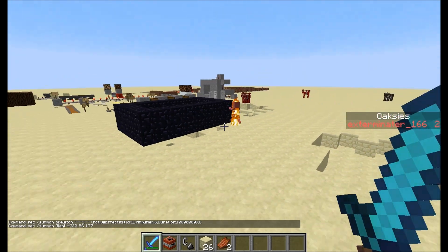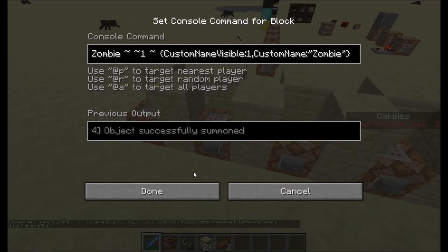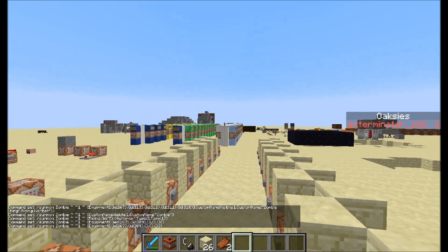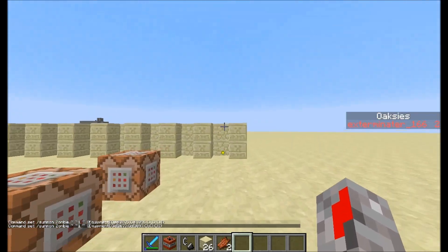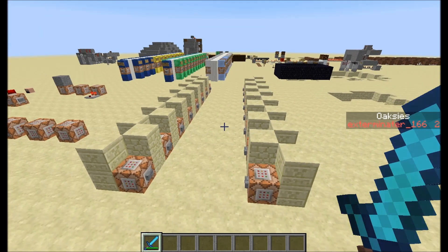I think those are all — attributes, equipment, active effects, fuse for TNT, and custom names. This video will be going up with a world download, which will be added to all previous tutorials. All the commands will be in the description. I hope you enjoyed this video and it was helpful. I really like making these — I think slash testfor is the next one, I can do some really cool things with it. Comment, rate, subscribe, and I'll see you next time.